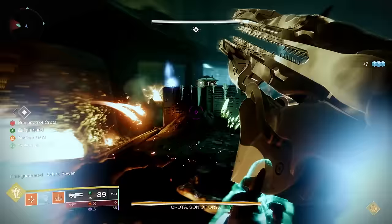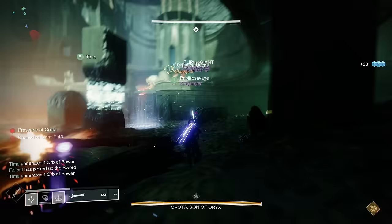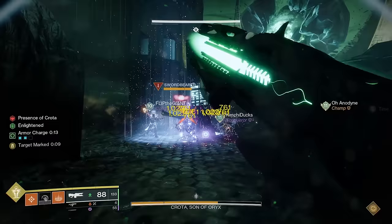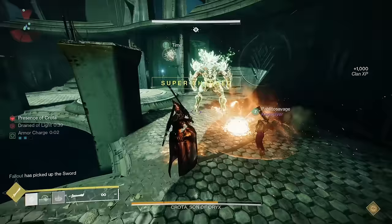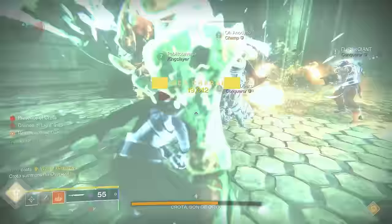In D1, Crota was deshielded by weapon damage and then damageable via the hive sword. In D2 it's reversed: Crota will only be deshielded by whacking him with a hive sword enough, and only takes health bar damage via your weapons. You can send sword-wielding guardians to whack down Crota's shield one at a time, but we found it much more straightforward to send three sword guardians all at the same time — that way the whole team rolls up on Crota all at once and you can begin damage phase with everyone already surrounding him. Use whichever method feels better to you.